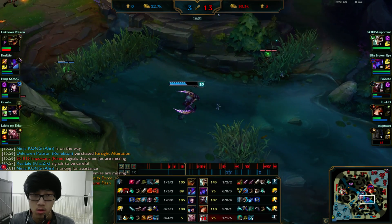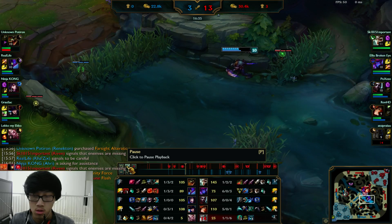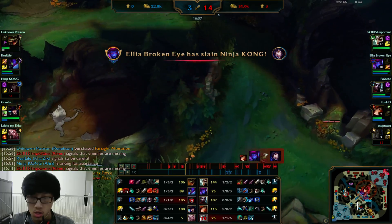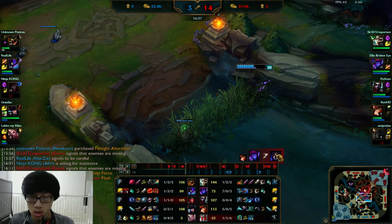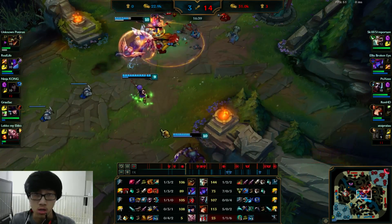You can't kill that ward — what are you doing? I would drop your control ward. Since you didn't drop it here, usually just drop it here so you know you're not seen crossing at least.